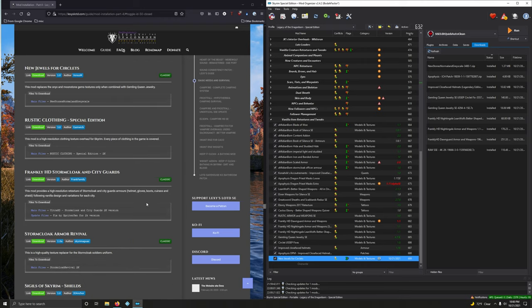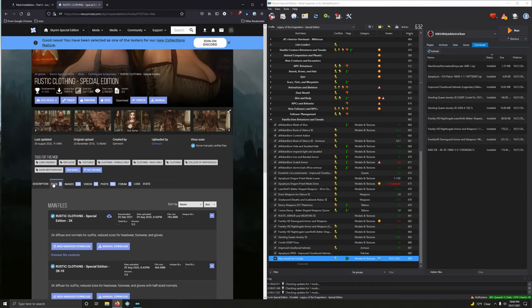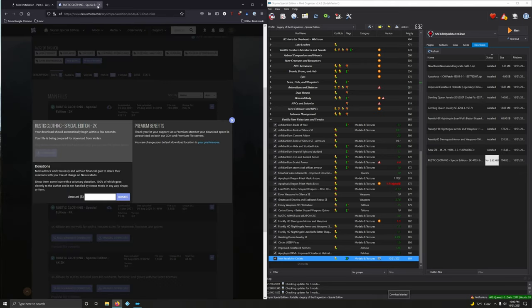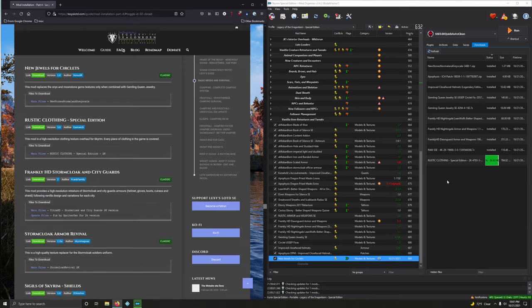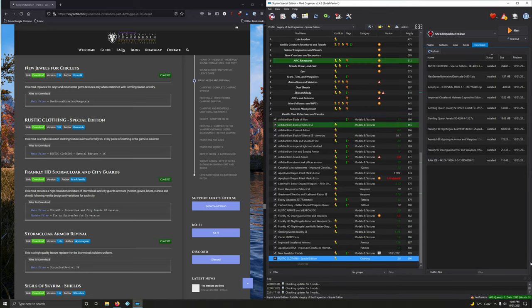Rustic Clothing Special Edition — this mod is a high resolution clothing texture overhaul for Skyrim. This is an essential mod to me. Let's download that. Files, going to go with the 2K. I think at one point Lexi's guide actually installed the 4K, but 2K is all that's needed. Double click to install it. Activate that.